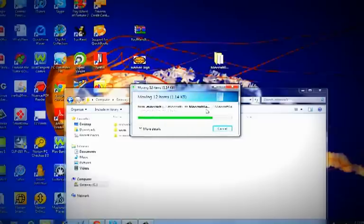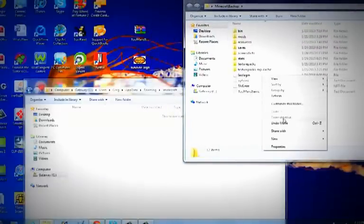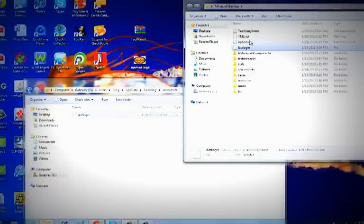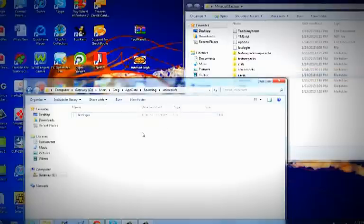It'll move it, you'll see it all move. And then you're going to want to open this up. Go to 'Last Login,' click it, copy it, paste it in there. And then copy 'Saves,' copy, put it in there.